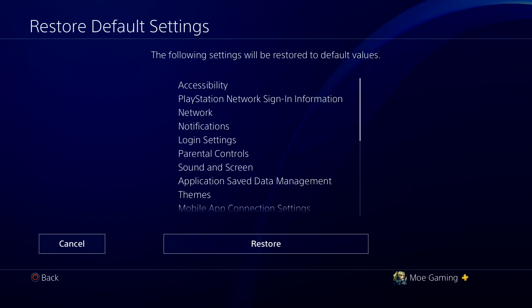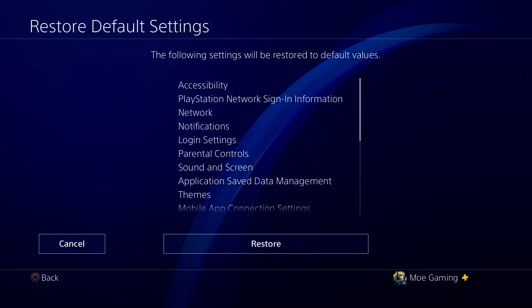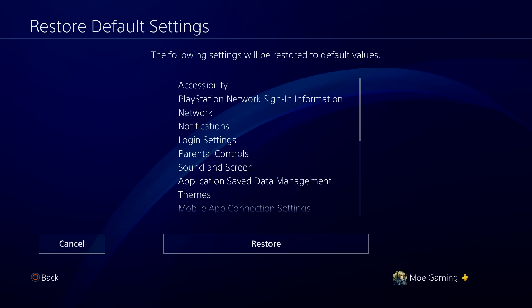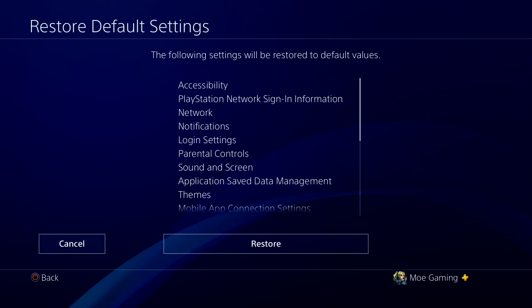So this is essentially just going to reset all of these settings and bring you back — not to factory default, because everything is still there. It's just that certain settings are being restored back to default values, with Network being one of them, which is what you want to do for your Wi-Fi if it's acting up. This brings it back to zero without deleting games or anything like that — it just brings your stuff to default settings.